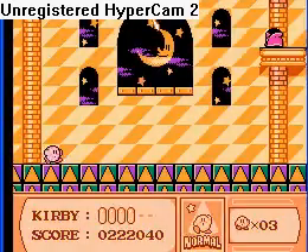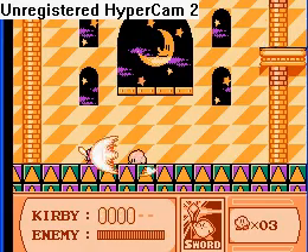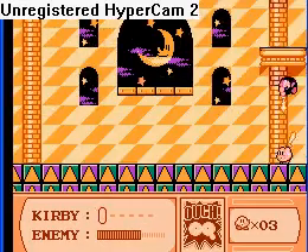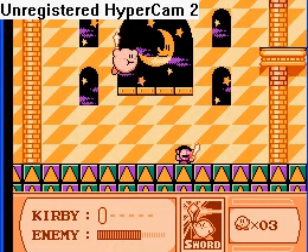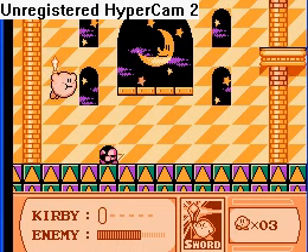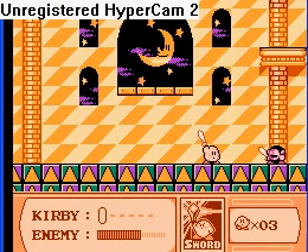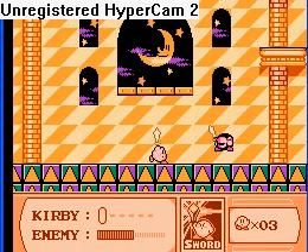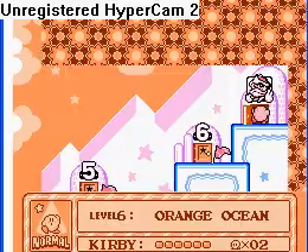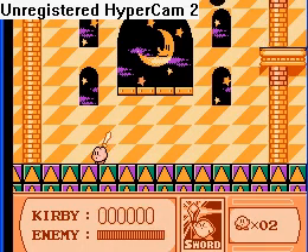We can do this, guys. We don't have much time to do this part. This is the sword battle against Meta Knight. Pretty fun, but the problem is you don't really have a whole lot of options. You can't even spit out the sword. You can't really come up with your own strategy or anything. That's the problem - it's something that's so non-brainy, I guess.